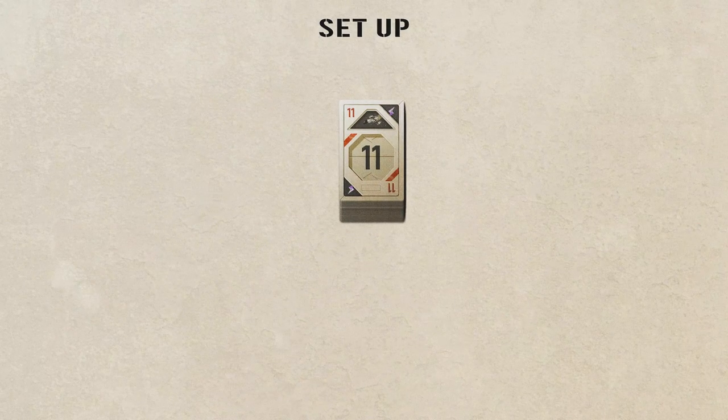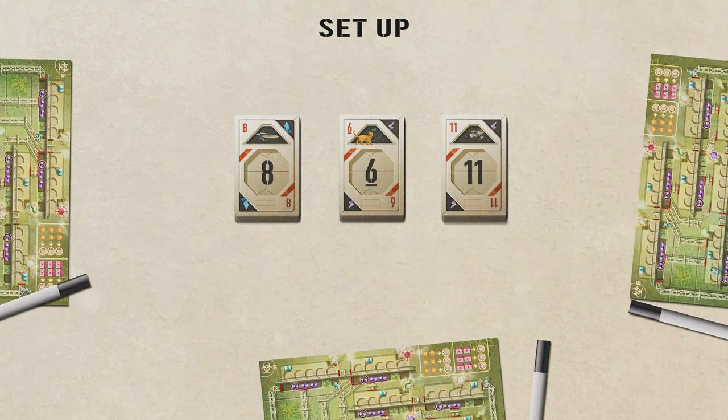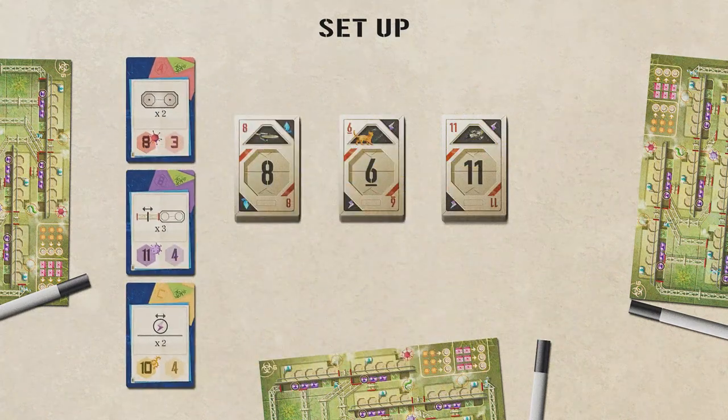Shuffle the Starship cards and split them into three draw piles of 21 cards, number face up. Each player takes an adventure sheet and a dry erase marker. For the missions, follow the campaign book, or if you don't play in a campaign, take the mission cards A, B, and C of that particular adventure.